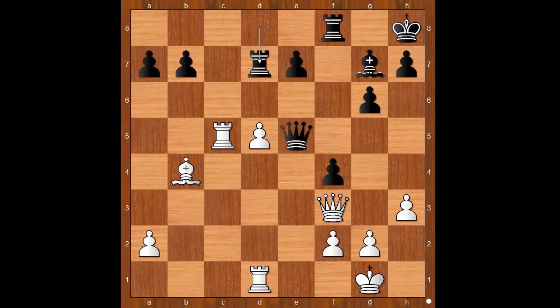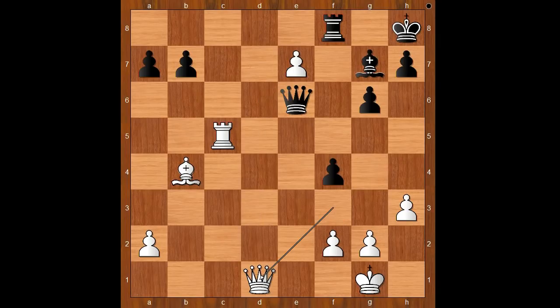Perhaps intending to double the rooks on the d-file and put more pressure on the pawn. But the pawn is not ready to die peacefully. D6 — discovered attack on the queen. Queen to e6, pawn takes pawn. Rook takes rook, check. Queen takes rook. Queen takes on e7.